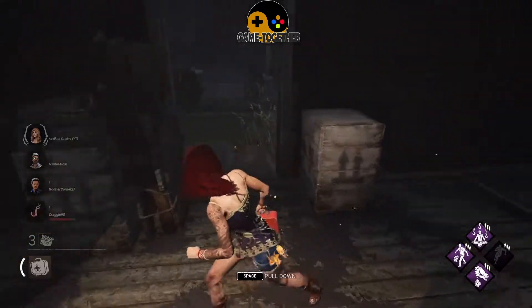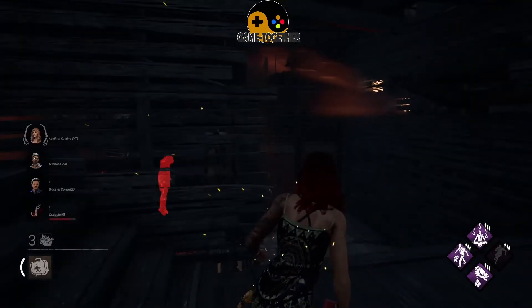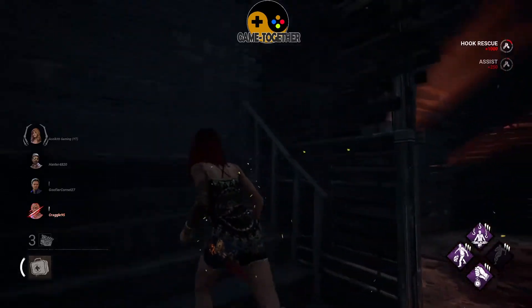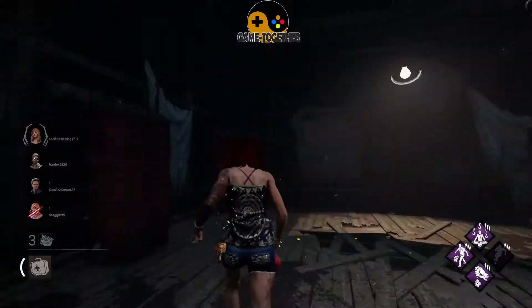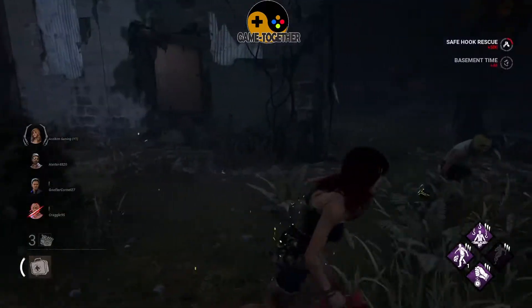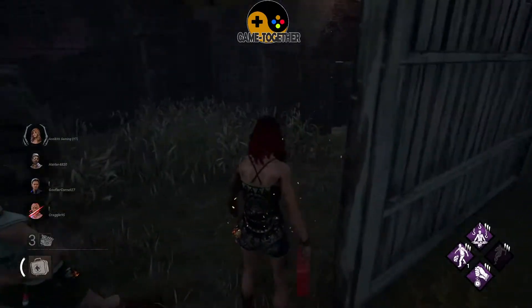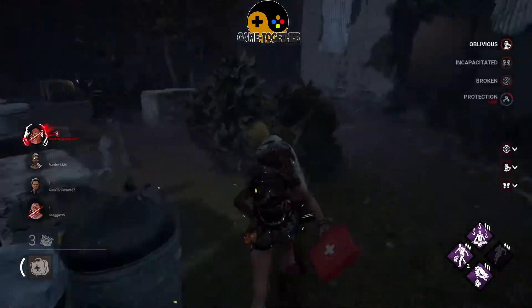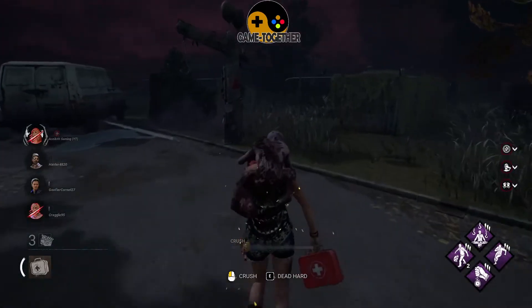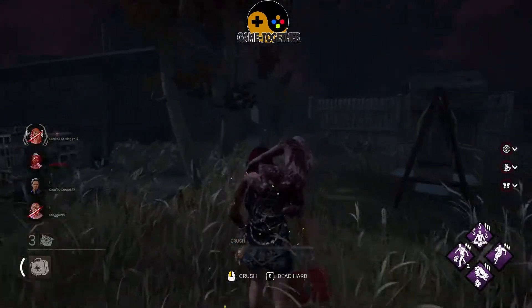Once you've loaded into your trial in Dead by Daylight, as a survivor you need to work with your fellow survivors to exit the trial safely by completing generators. Remember there are also other objectives you can complete, and you should try to keep your teammates healthy where possible. Most importantly, have fun — experiment with different perks, as you may find some more enjoyable than others and discover your own playstyle that benefits the team.